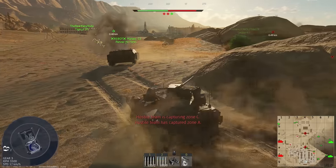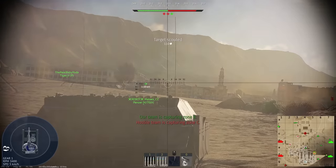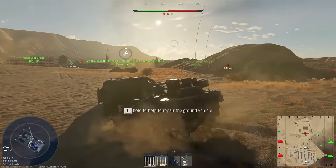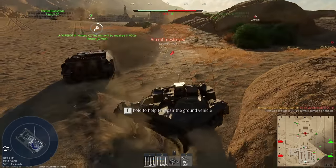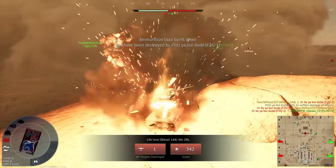So I would primarily use the Weasel to get behind enemy lines and fight tanks, switching to planes only when there are no tanks left or a plane flies really close by, providing a great opportunity to attack.